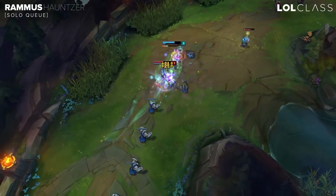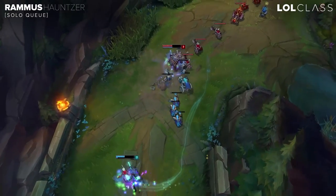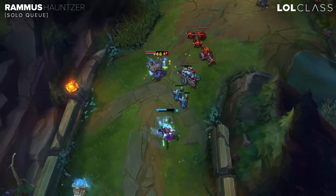He can also abuse lane pretty hard because if a jungler comes, he has a lot of CC to follow up or initiate the gank, making it really easy to kill the enemy champions, especially if they're squishy. If they're more tank, then you just play to farm and roam across the map to make plays.